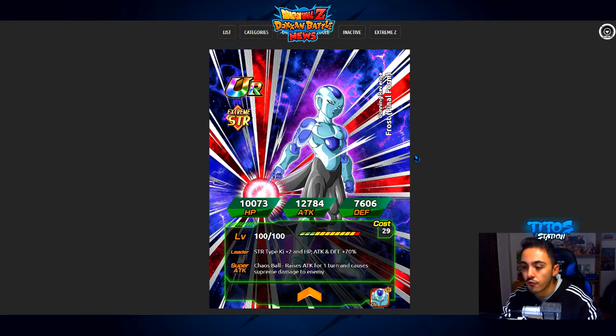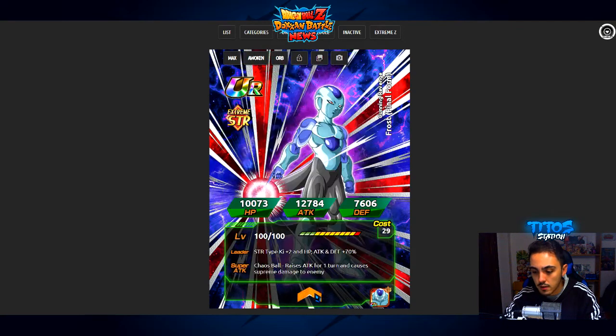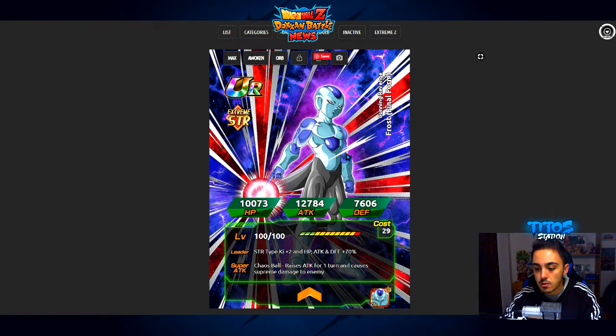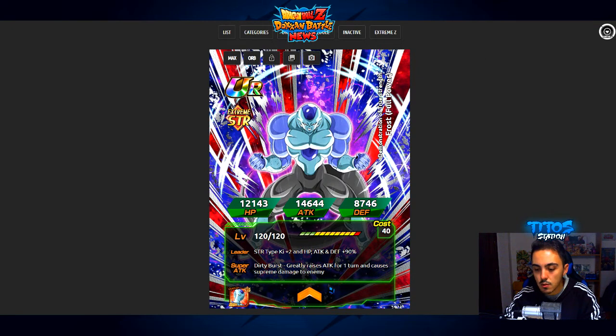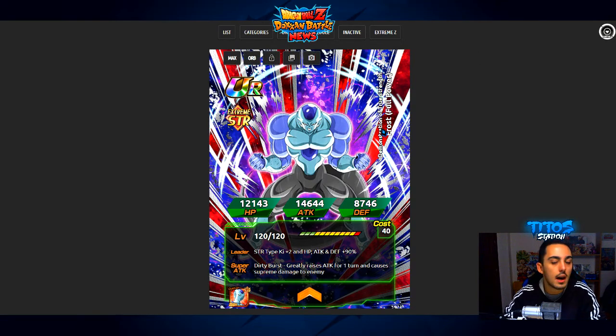We're also going to have a new Frost. This SSR is what you'll get from summoning — I think it's a summonable Frost, brand new. Finally we have a good Frost, and you get to Dokkan Awaken it to level 120 as Frost Full Power, which looks pretty cool. His super attack causes supreme damage to the enemy and raises guard for six turns. His passive gives attack plus 120% and defense plus 60% with a medium chance to stun the enemy when performing a super attack. It's gonna be pretty usable under Hit's leader skill.